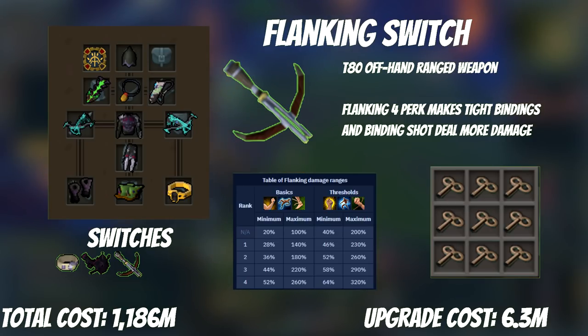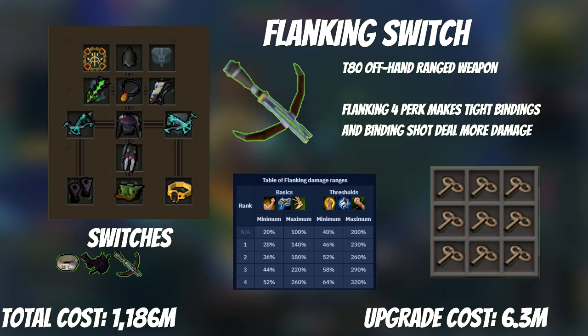At this point, you're ready for a flanking switch. If you don't do any group bosses you can skip this step, but if you lower your Invention level to 52 and use nine Clockwork components, you get about an 81% chance of getting Flanking 4 by itself. Each attempt costs about 5 mil, so we can estimate the average cost for the perk will be around 6 mil.